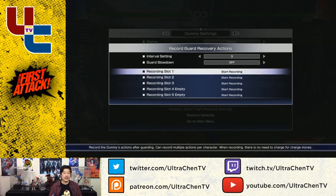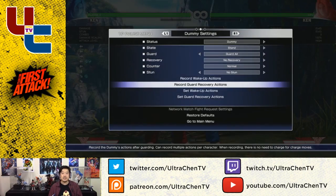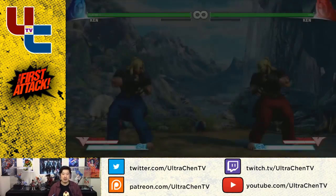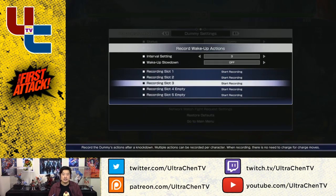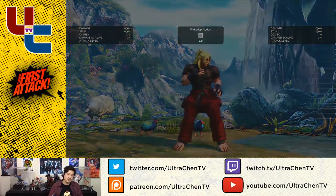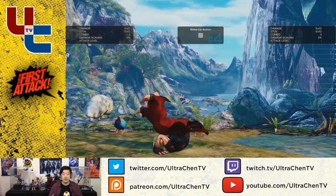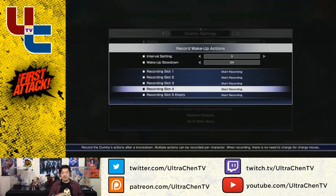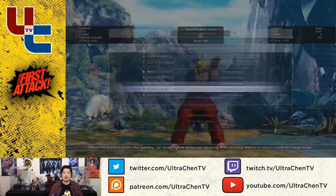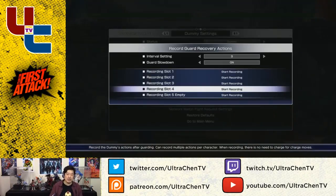One of the things I do want to mention is guard slow down. This works on wake-up as well — recording on wake-up slow down. You can actually turn these on so that when I record, the game will slow down for you. You can see it better on the wake-up options. Normally, if I have wake-up slow down off, the computer is going to do this at normal speed. If I turn wake-up slow down to on and then do recording, it will actually slow down the wake-up so I can time the reversal better. That's a good way to help test things. You can do that on the guard one as well — I'll turn guard slow down on, start recording slot three. There you go — now I have this huge window to get that out.